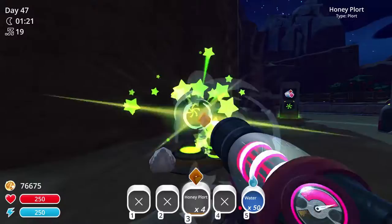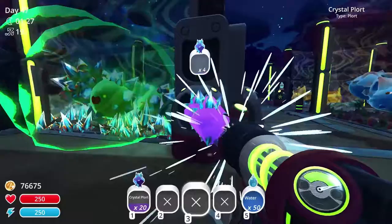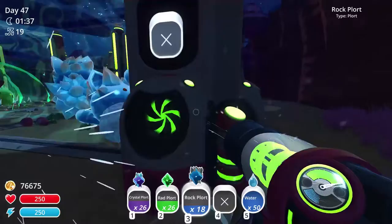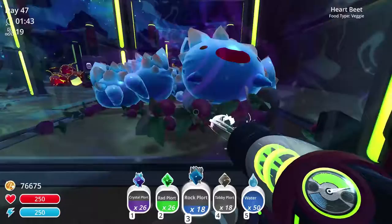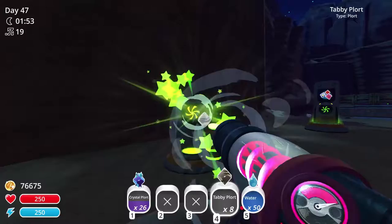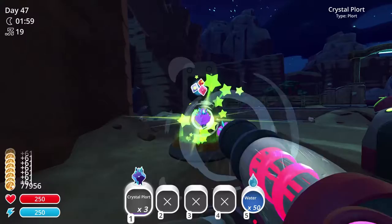I'll just put everything into the refinery. I remember I can sell crystal also. Grab this, grab red plots - 2, 3, 4 in. Red plots, rock plots and tabby plots, and I sell the crystal plots.